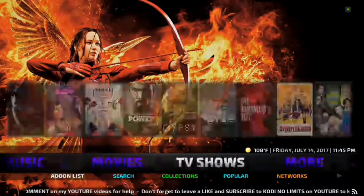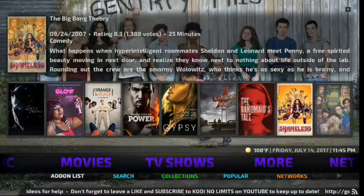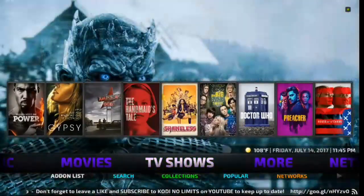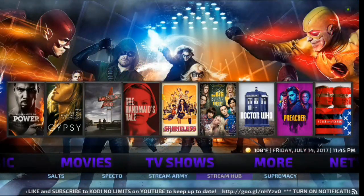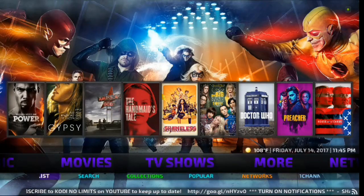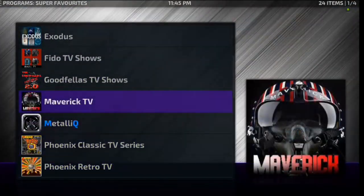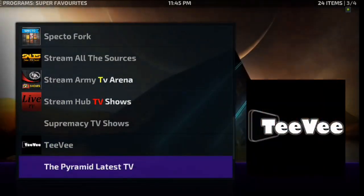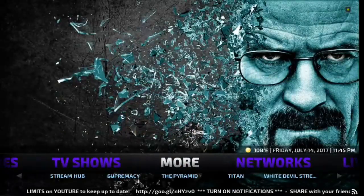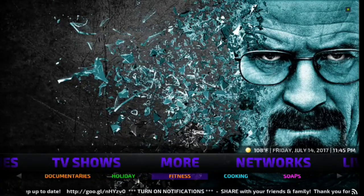Next you've got TV Shows — you've got your widgets up here, so it looks great. You also have the sub-menu where you can check out any of the add-ons for your TV shows. A lot of great ones there. You can click on TV Shows and we're giving the add-ons this way as well — for all of you guys that are Maverick fans, there you go. You've got more options if you scroll down, with all your menu options.